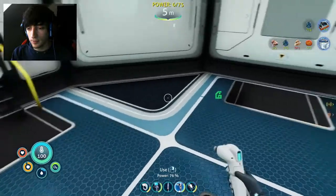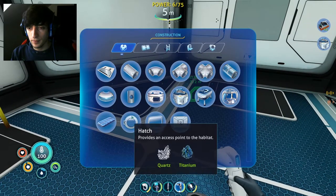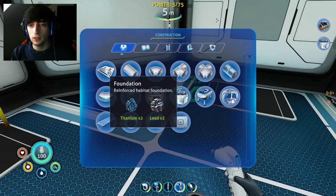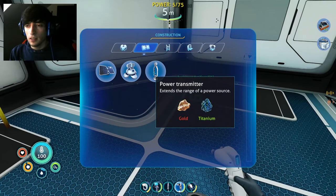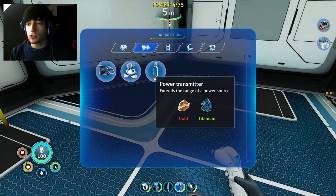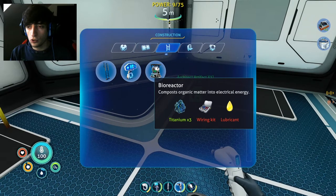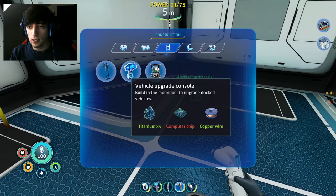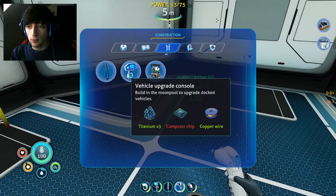What else? Let's see — edge, vertical connector, compartment, station. Extends the range of power. Composes organic matter into electric energy. Oh yeah, we wanted to make this. We need the sea truck — vehicle upgrade console, computer chip.